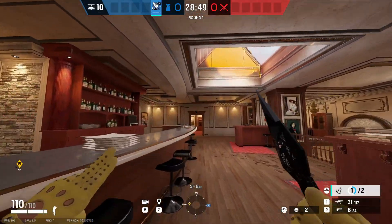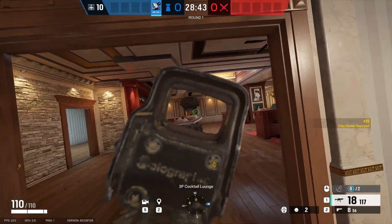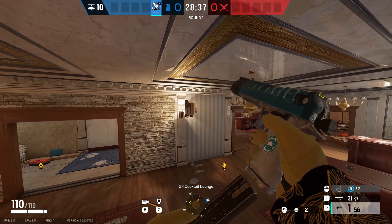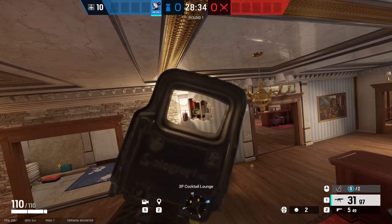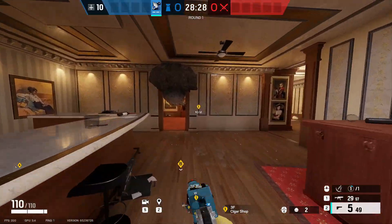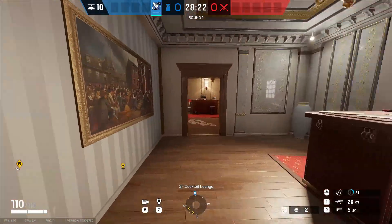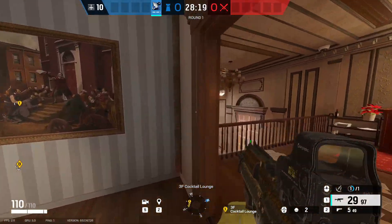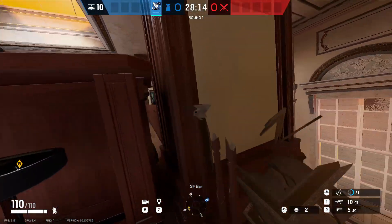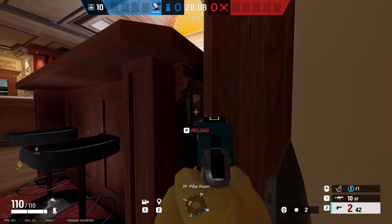The next one goes on this door here, creating a weird angle for them. You can also make holes in this wall and jump up on this table to see all the way into cigar shop — you can see that little pixel all the way deep behind the door. You can see deep into cigar from there. You'll want to reinforce these two walls and you can jump across here for another little bonus angle.